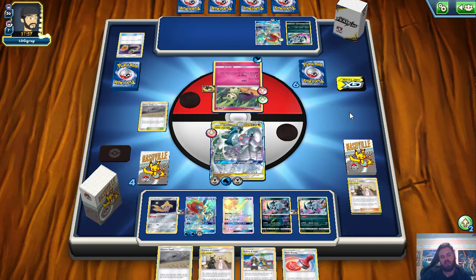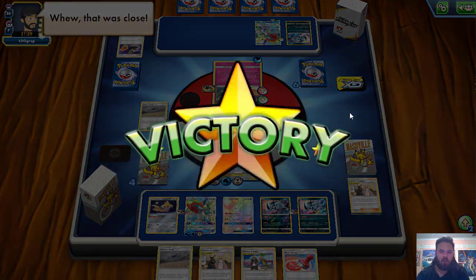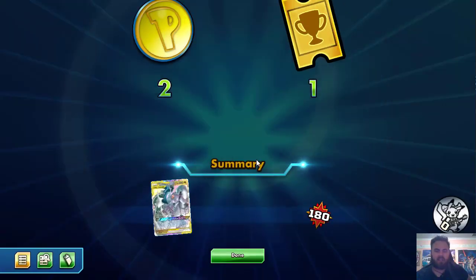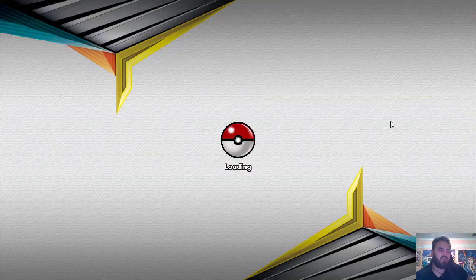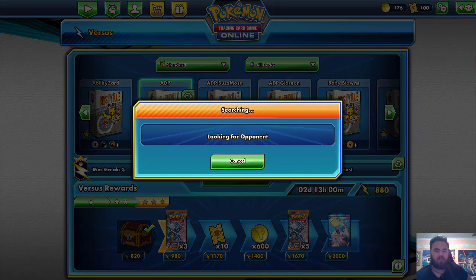Especially if we topdeck a Rosa heading into next turn — that would be phenomenal. He's going to go for the knockout here with Mimikyu, and I'm just probably going to Cynthia and Caitlin away the Swell and grab back a Cynthia. He should be able to knock us out here with the Copycat. Apparently he can't declare the attack — is that because he needs to have a Fairy energy on instead of Water? Potentially. I think I was screwed either way because my Keldeo was fully set up — next turn I knock out his Mimikyu. Then his Keldeo comes down but I had Mallow and Lana so I think I was fine.